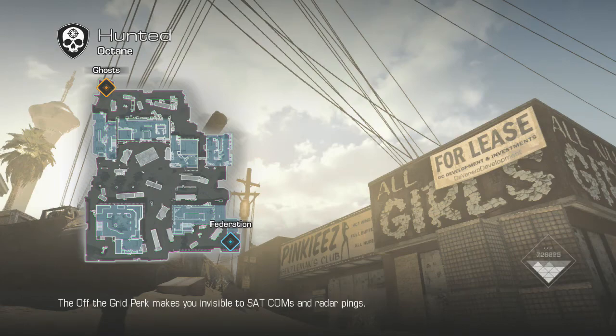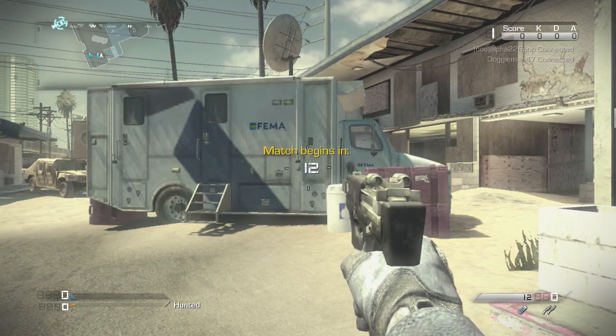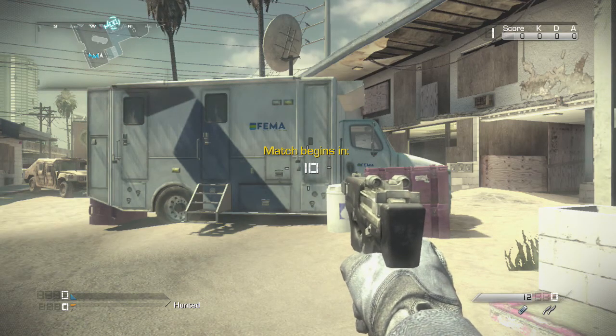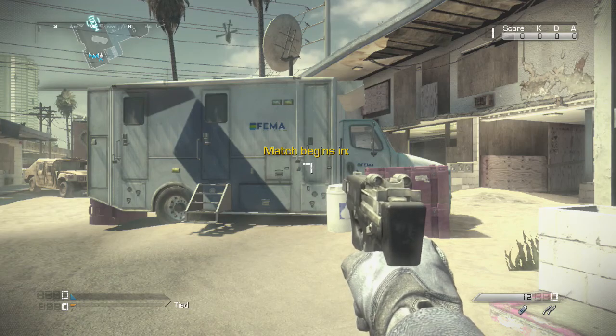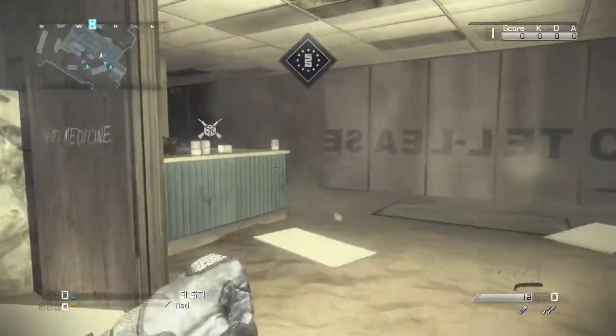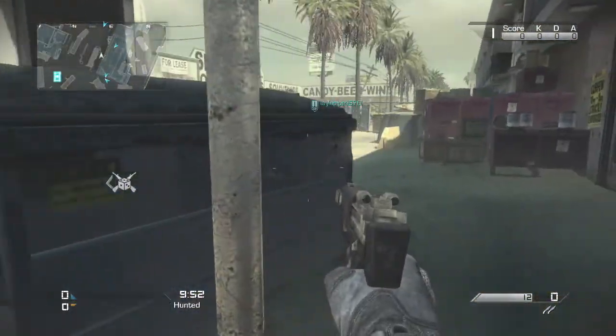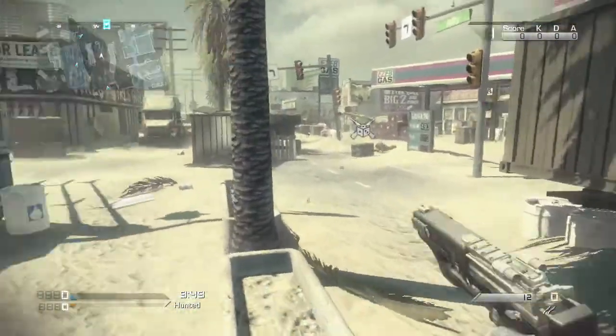Hunted is where you start off with a pistol with limited ammo, and the objective is to get to these randomly dropped care packages that allow you to get a better weapon. You only have about two clips, but you have a limited amount of ammo until you have to fight your way to another care package to get another weapon, or pick up a weapon from an enemy that you've killed. And once you get a weapon, it basically becomes a team deathmatch that goes up to just 65 kills.